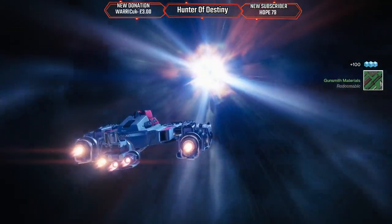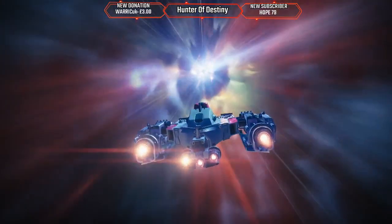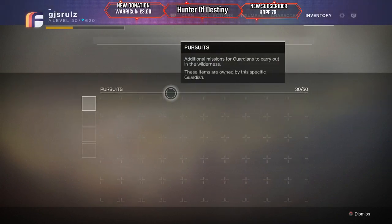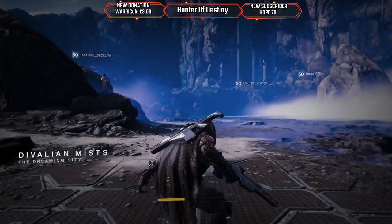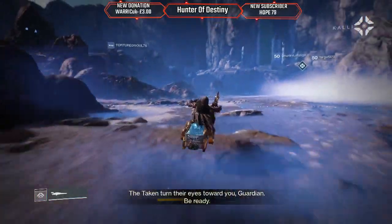So now I'm going into this week's ascendant challenge. I think I'm going in the right area — let's just read up on it. I was gonna practice the art of walking between worlds. Climb the bones and you'll find the ruin. The Taken turn their eyes toward you, Guardian — be ready.